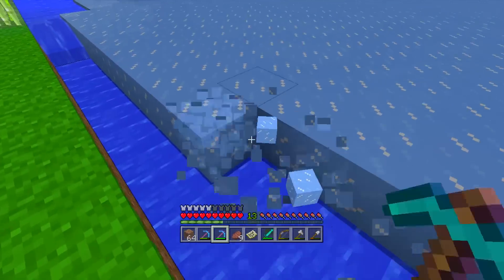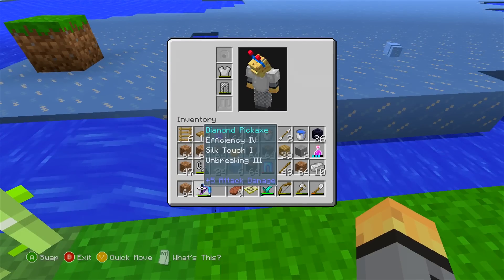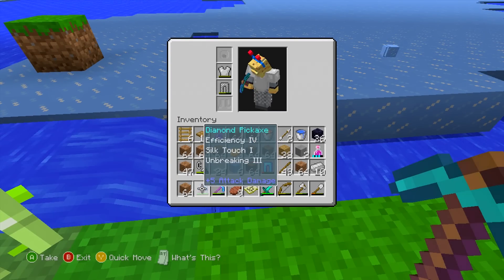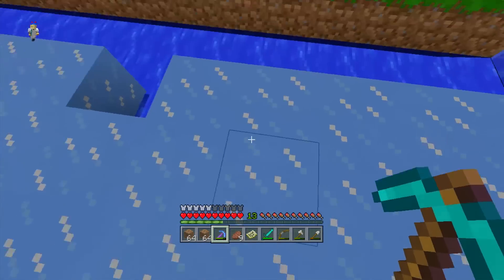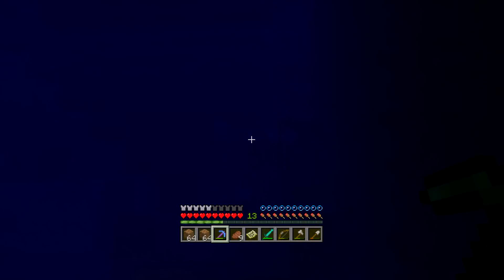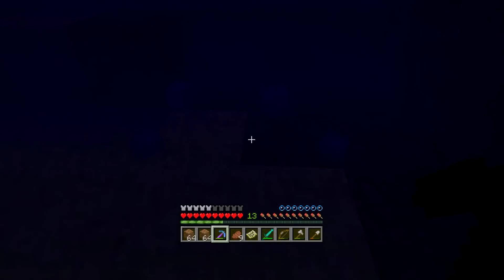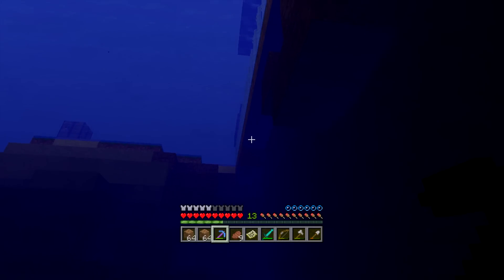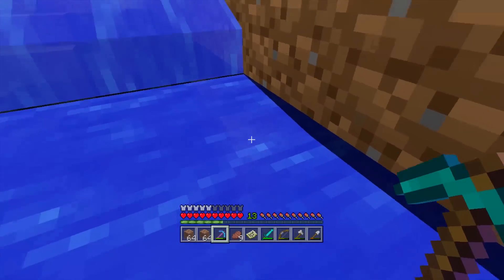First we need to put the silk touch pickaxe back in the inventory and replace it with some dirt. Let's also pick up this ice while we're here, because it's a waste of ice level-wise. I'm going to be working on this layer and talking about all the things I talk about in this Let's Play — starting with what I've been up to this past week.